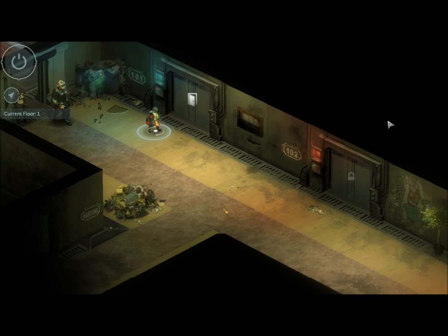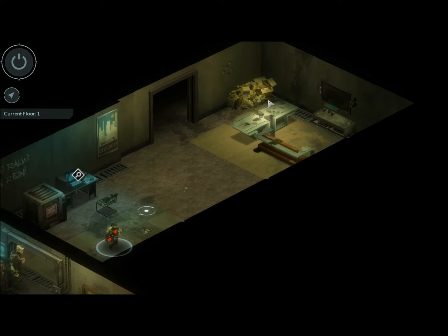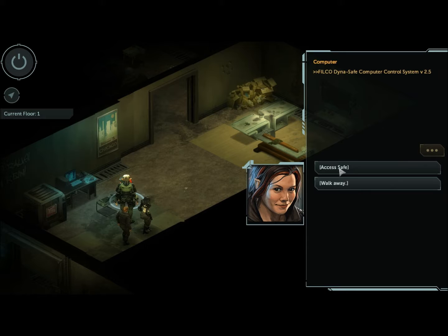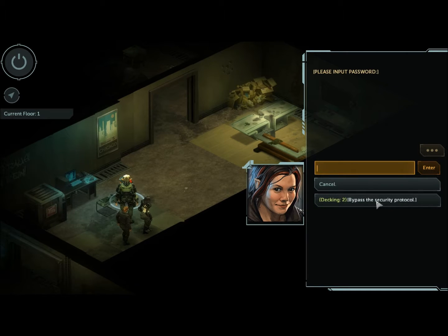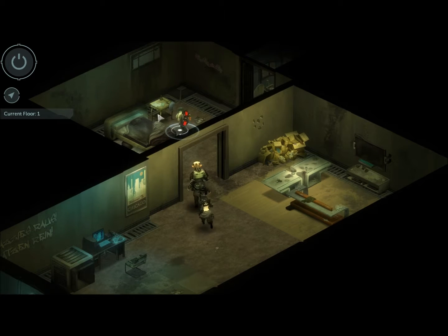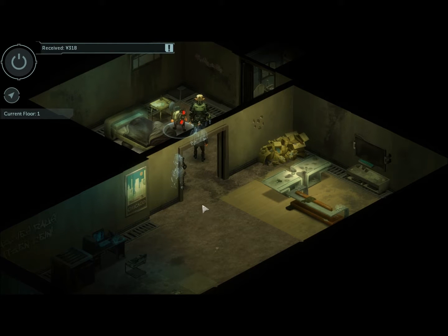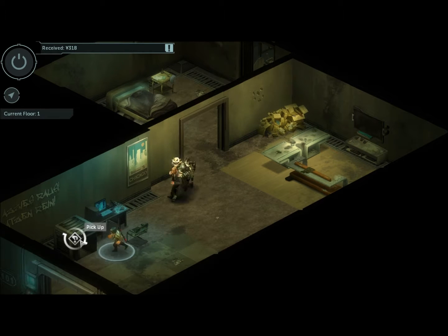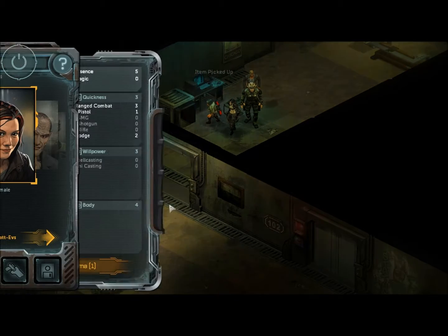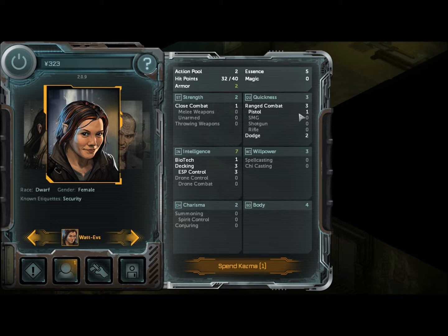Let's see the first floor real quick, because I still haven't seen signs of what happened to Sarah Naja. Access safe. Decking to bypass the security pass protocol. Safe unlocked. 318. Ares Predator, Smart Link, Range Combat 4. Send item to stash. My range combat is 3, so I need up to 4. My pistol is 1, dodge is 2, biotech is 1, deck and ESP are both 3, close combat is 1.